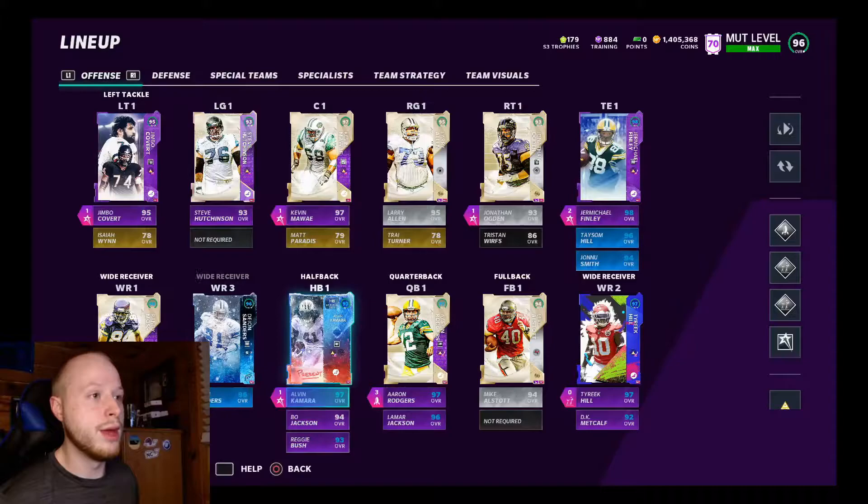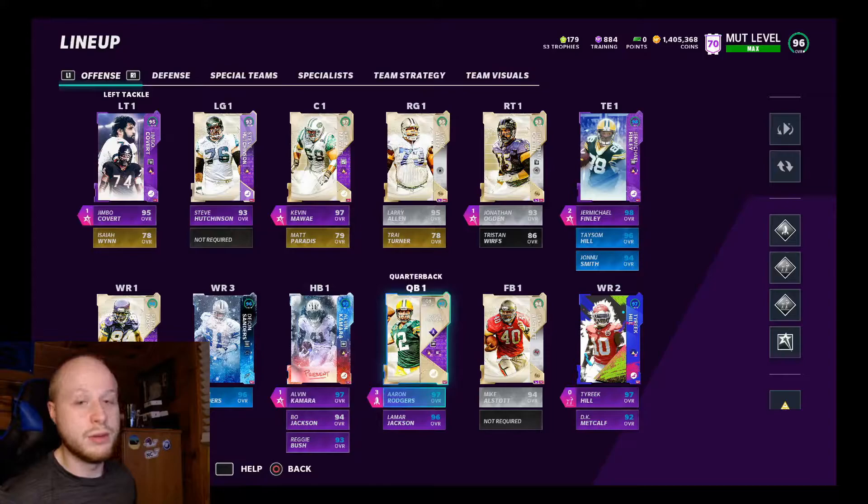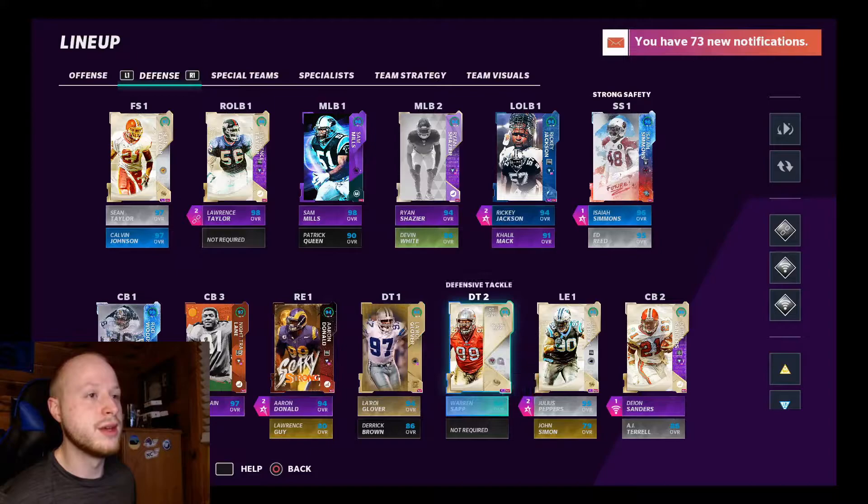What separates Finley from Tasem Hill and Johnny Smith is that medium route running, so that's why he's starting for me over those two. As far as the offense goes, I would normally use somebody like Michael Vick, but I feel like Michael Vick isn't really the move this year. I'm a really big fan of Aaron Rodgers' release coupled with Gunslinger — it's just a deadly combination.